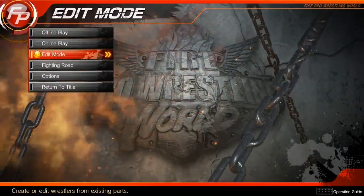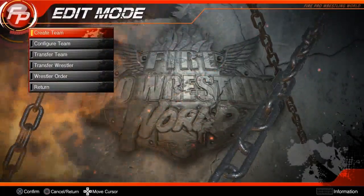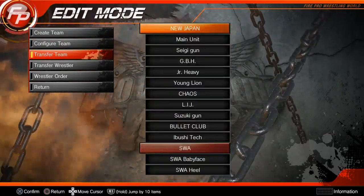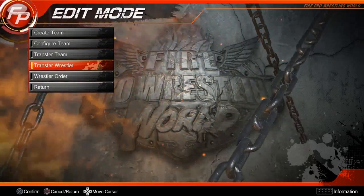Go ahead, press any button. Once you've done that, go to edit mode again, then team edit. This is the tricky part because I was stuck for a little bit. Then you go to transfer — wait, not transfer team, my bad — go to transfer wrestler.